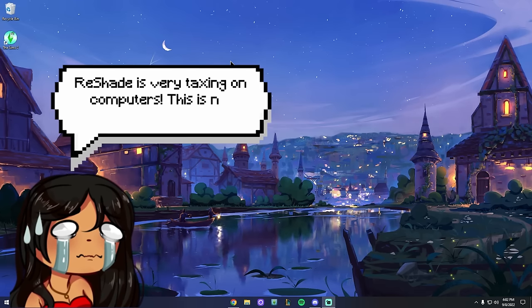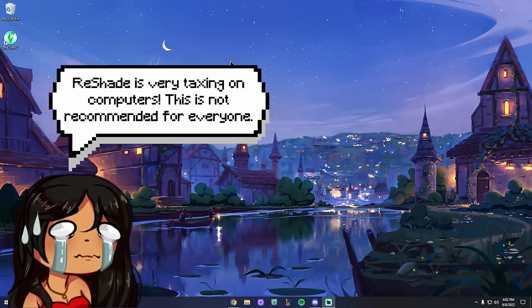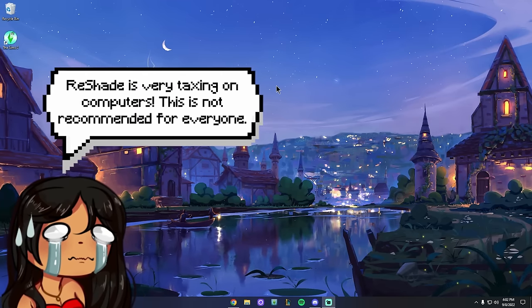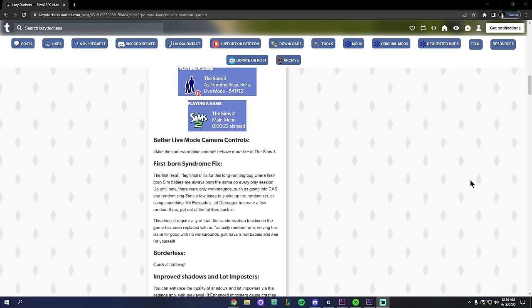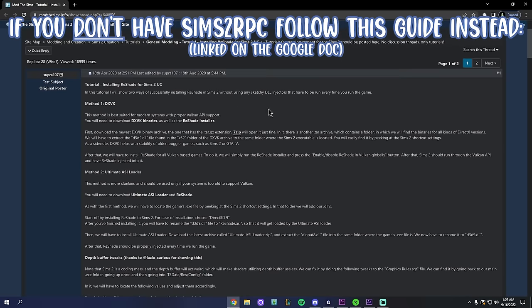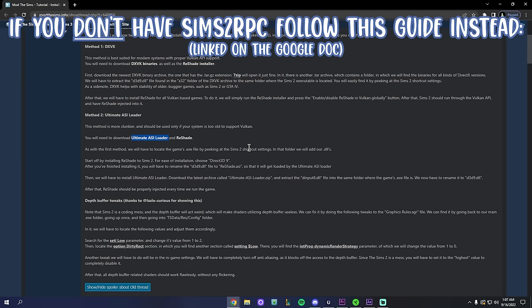ReShade is very taxing on your graphics card, so if you're running on an old laptop hanging on by a thread, maybe stick to just mods instead. This tutorial assumes you have Sims 2 RPC — we went over that in the last video. If you don't have Sims 2 RPC, your ReShade installation is completely different and requires something called an Ultimate ASI Loader. I have an article linked for that — this upcoming tutorial is only for people with Sims 2 RPC.